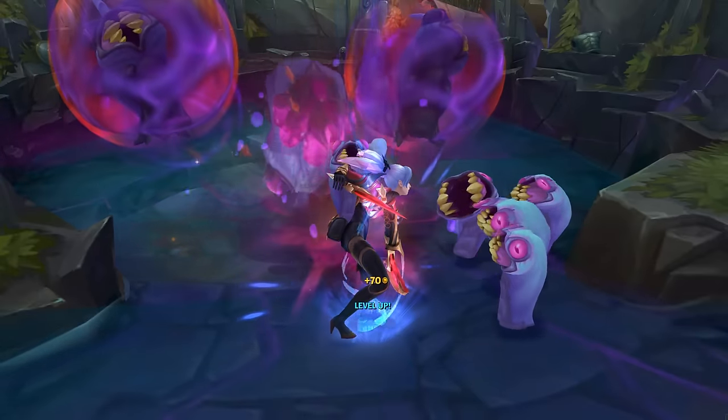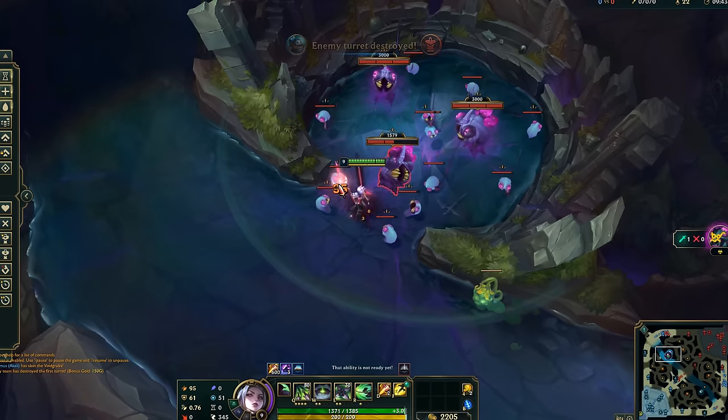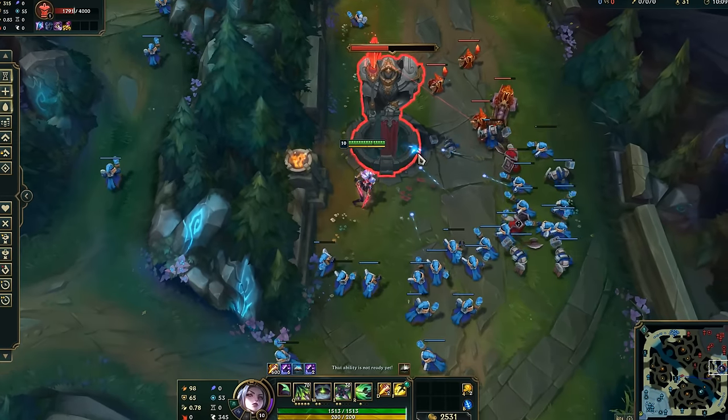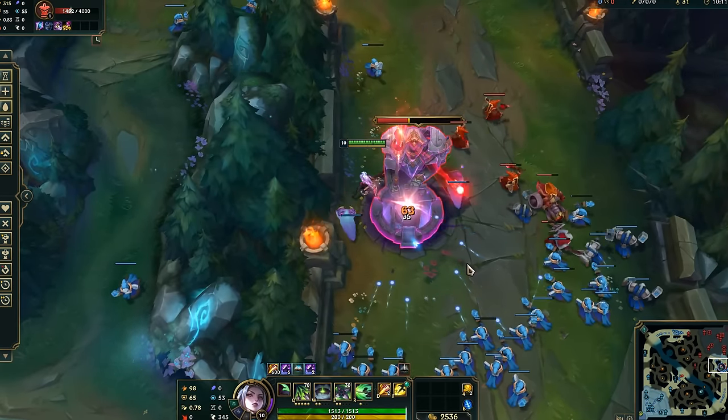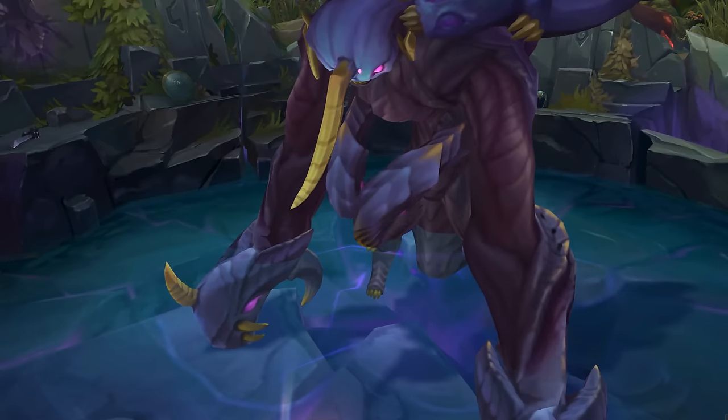And then we have the new void grubs and void mites. The void grubs spawn at minute 5 and then at minute 9 if killed at 5. Once attacked they throw cute little void mites at you, and each kill of a void grub gives your team a true damage DOT against structures. At 6 stacks you also spawn void mites to attack towers too.